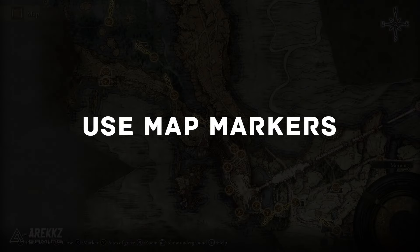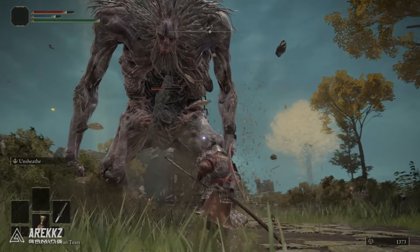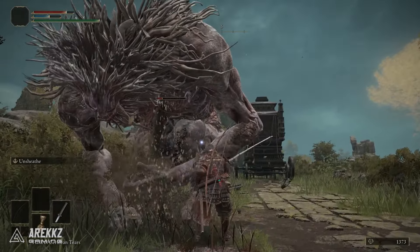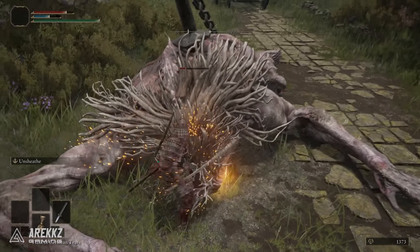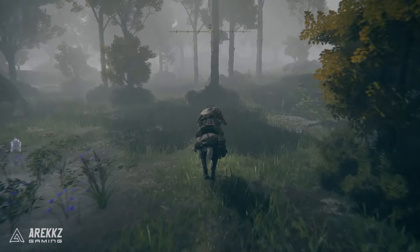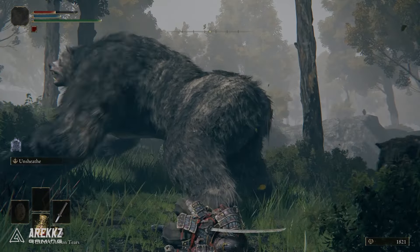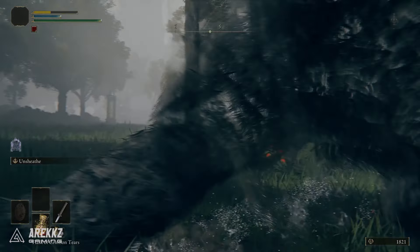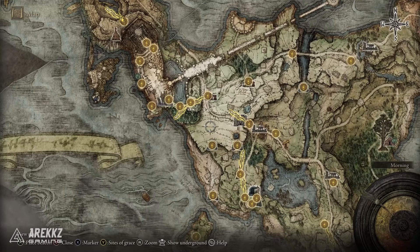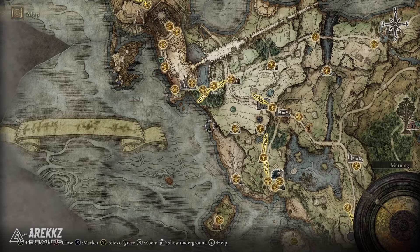Make good use of your markers while exploring the open world. The world in Elden Ring is huge — you will find so many things, and sometimes you'll encounter things that are far too strong for you at that moment. Generally speaking, you'll find things you want to go back to, and given the sheer scale of this world it will be very easy to forget them. You can open up your map and press X — or whatever your associated button is — to open the markers menu and place down markers that will remain on the map.